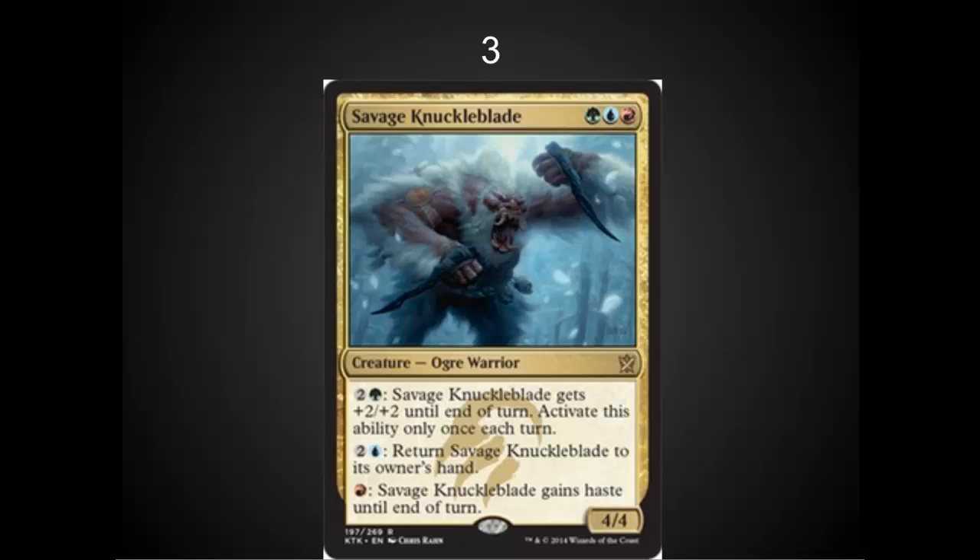In the number three spot, I've got Savage Knuckleblade. A 4/4 for three definitely is ahead of the curve, and the abilities on this one are just incredible. Returning it to owner's hand gives you a real threat that gets around board wipes. Haste is really nice late game. This could be the cornerstone of a control deck or the top of the curve in an aggro deck, and the +2/+2 ability just increases that clock so much. I really like this card — I'm going to be picking these up.